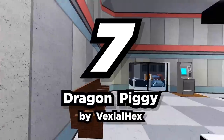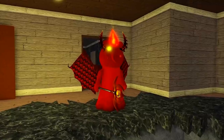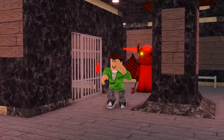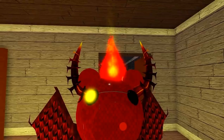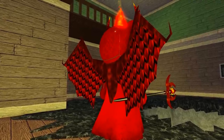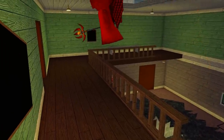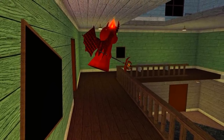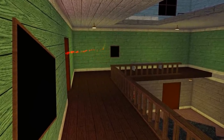Number seven: Dragon Piggy by Vexial Hex. Sub, run — it's a fire-breathing Dragon Piggy! This Piggy has red scales covering her body and of course the classic red dress. She also has fire-red horns and a giant fiery staff. She's also got red-hot wings on her back that allow her to fly for a short time. Make sure you subscribe to the channel so you won't miss any of Sub's new great Piggy ideas.